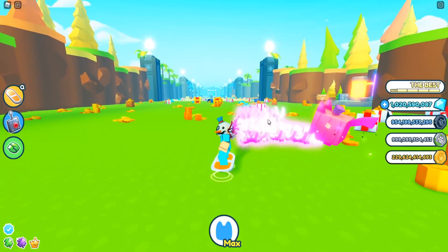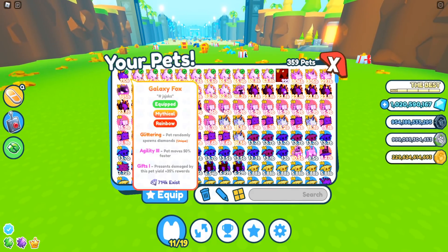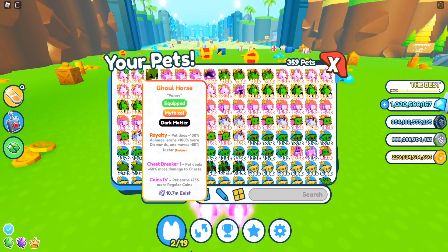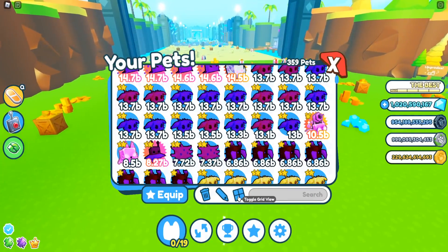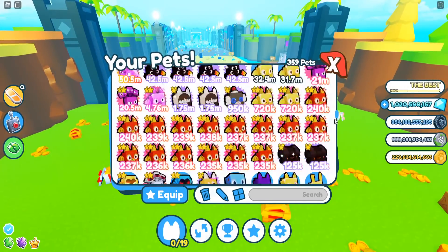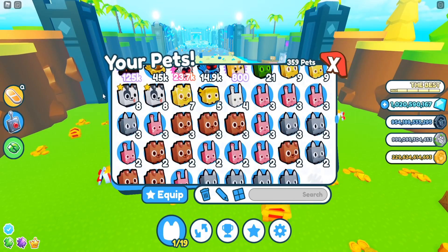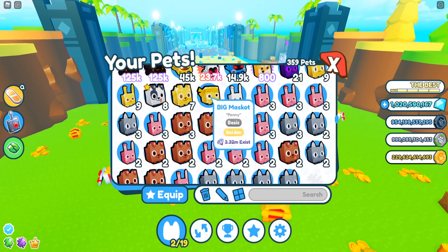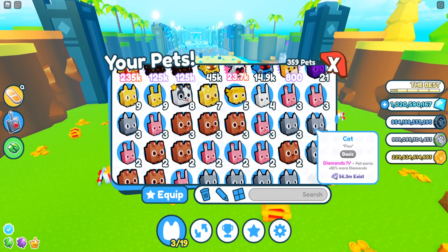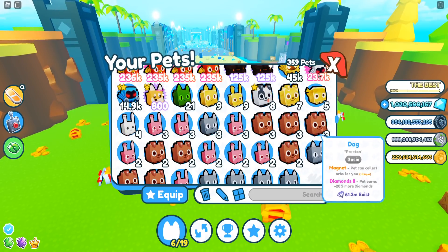For this method you guys are obviously going to need some pets. Let me go ahead and equip these pets so I can show you guys what I will be using. For this video I will be using these pets right here - as you guys can see I have diamonds. It needs to be a weak pet guys, just because you don't want to actually break the chest. Diamonds V, Diamonds IV, all those kinds of stuff work.